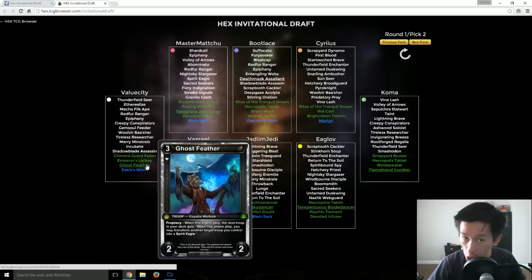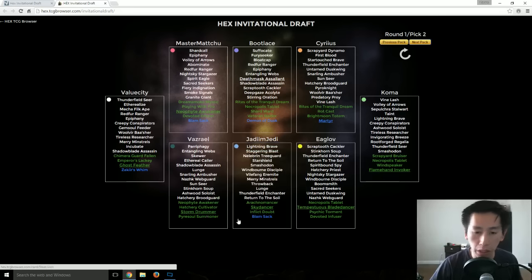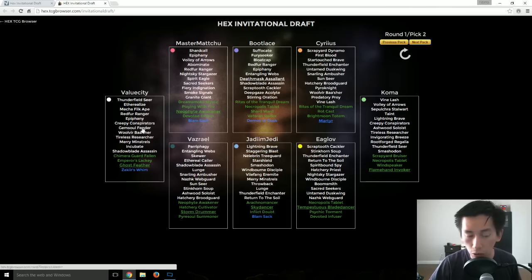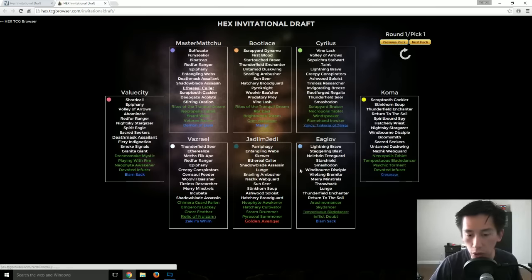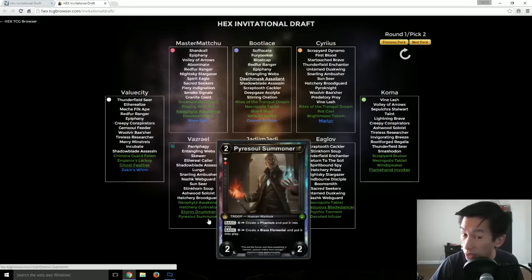Ghost Feather — strong pick as I mentioned earlier. Storm Drummer is a powerful one-drop because it empowers your next drop. Pyre Soul Summoner was in fact passed, so I am curious as to how far this is going to go. Value City might end up taking it because Pyre Soul Summoner is one of those very, very powerful cards — the previous pack was the Relic of Nazoon, so I'm surprised a Pyre Soul Summoner wasn't taken.